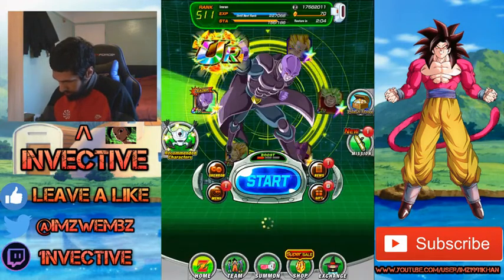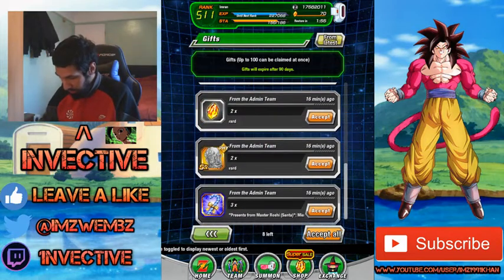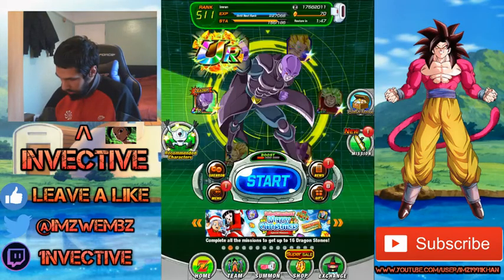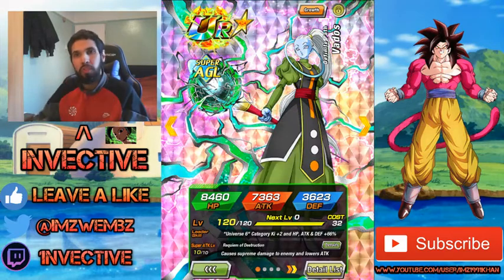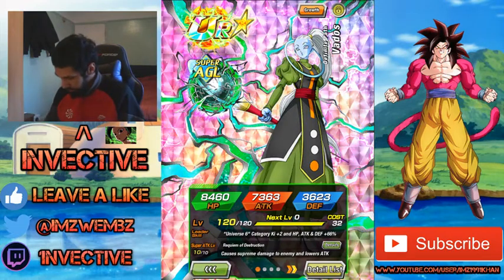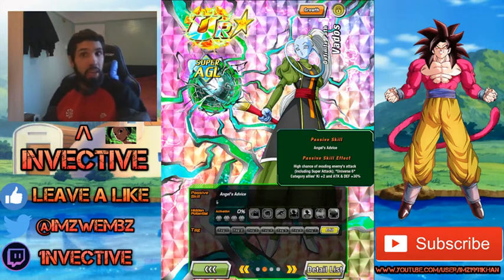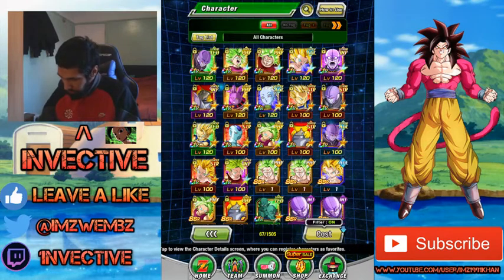That's pretty much all done. There are also a bunch of Christmas gifts and login presents available right now. In the character list, I've managed to get my Vados to super attack 10 and awakened her — she's a very good unit. She is a semi free-to-play leader for Universe 6 category, giving Ki plus 2, HP, attack, and defense of 66%. She also has a high chance of dodging enemy attacks including super attacks, and gives Universe 6 category allies Ki plus 2, HP, and captain defense plus 33%.